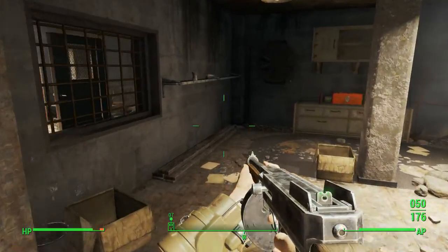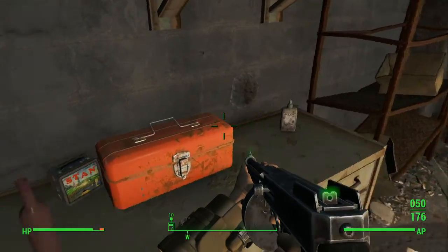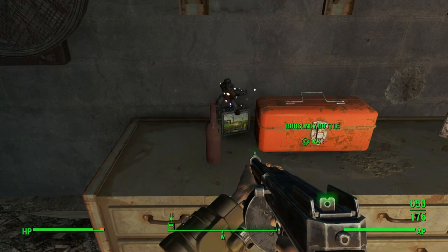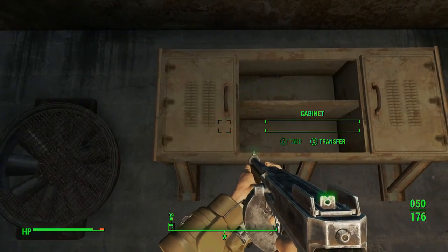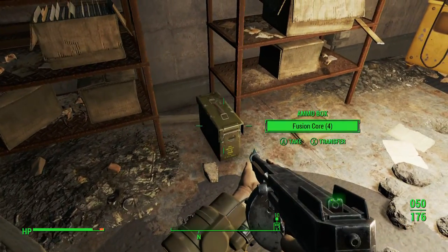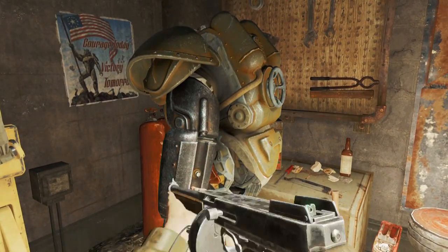If you come in here you've got yourself a power armor torso and a left arm. It's not the full power armor but it is some power armor. There's a decent amount of stuff in here — nothing amazing, but the sentry bot model is pretty cool for your house. The main prize in here though is the power armor torso.